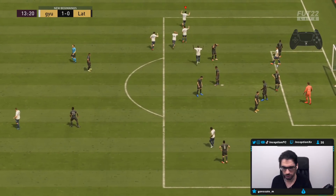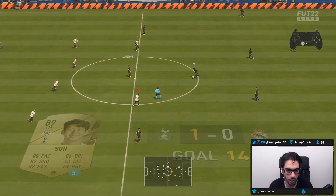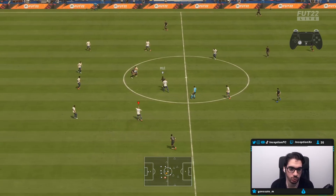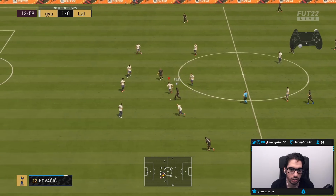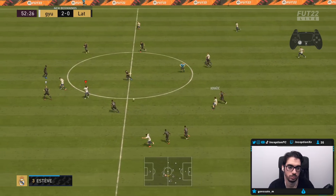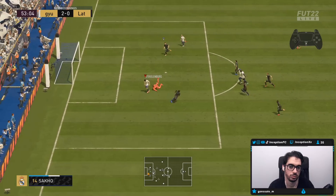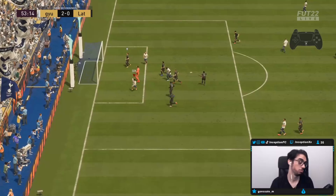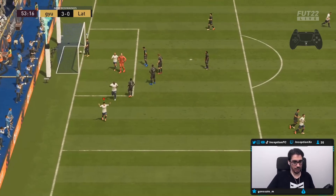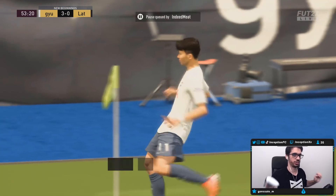That's why it's kind of nice to work with formations like the 4-4-2, because you have that width that you can make that extra pass with, and then you can just score a potential opportunity like that. My heel-to-heel worked out. I'm going to be honest with you guys — the Son card is definitely one of my favorite strikers in this game.